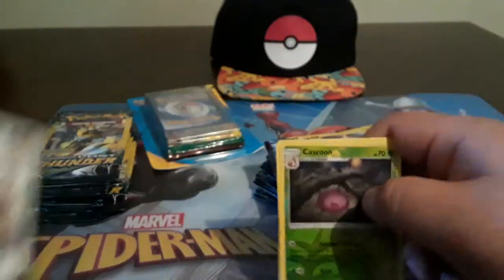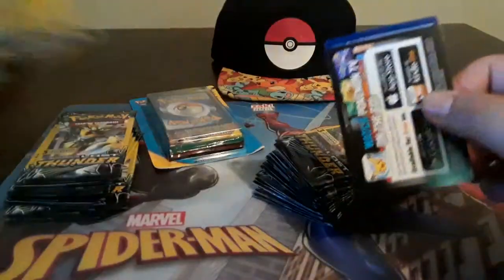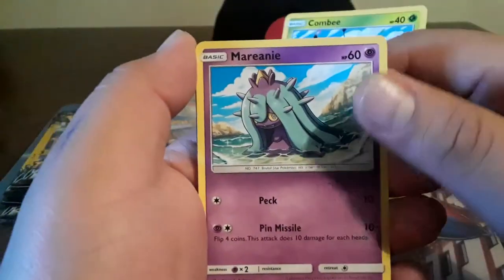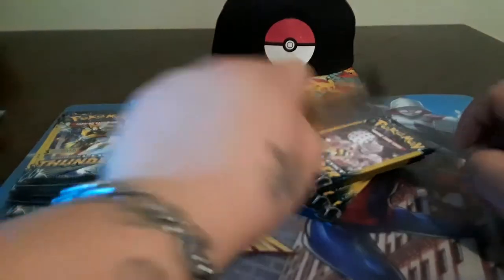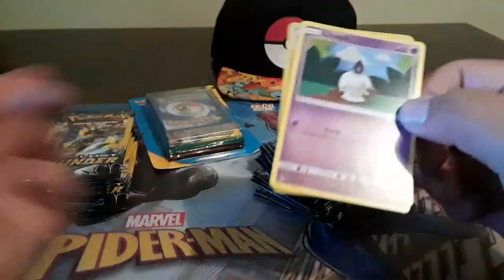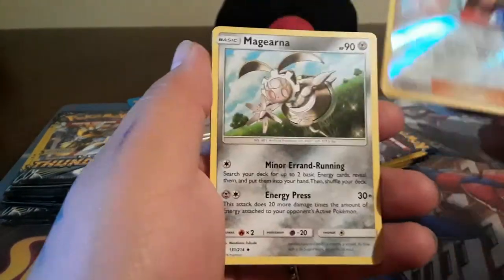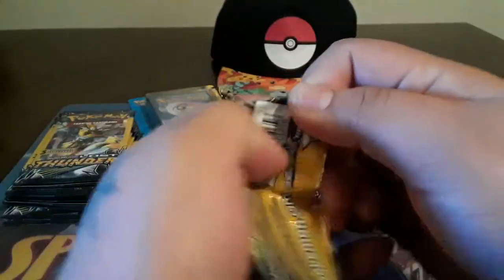Right off the bat we got an Alolan Meowth, a Cascoon reverse holographic, and a standard. Happy Monday morning, hopefully you guys enjoyed your weekend - only five more days until the next one. Combi, Marill, and Zubat. Let's go ahead and get rid of all these Lost Thunder packs. We have so many - Litwick, a Sightseer, that is an uncommon, and McGeer.